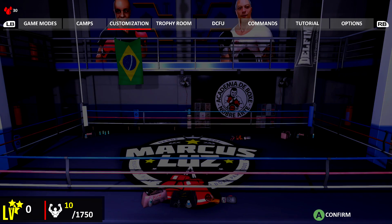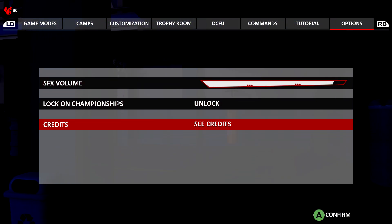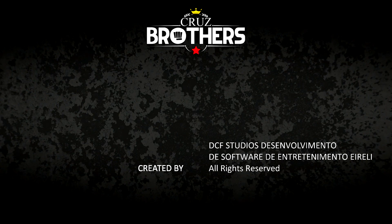What you want to do is head over to Options, which is going to be the last tab. Scroll all the way to the bottom, and you should notice the Credits feature right here. Hit A to see credits.